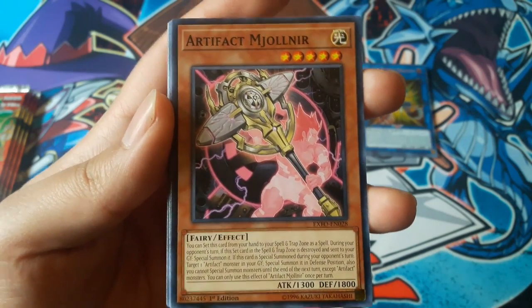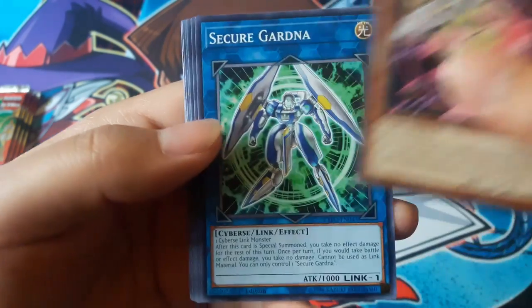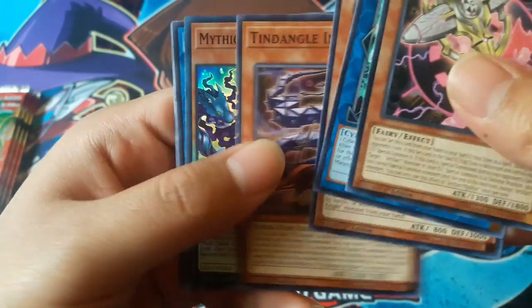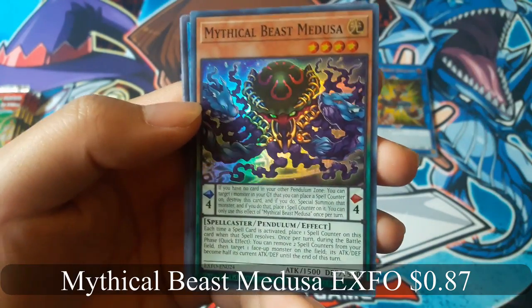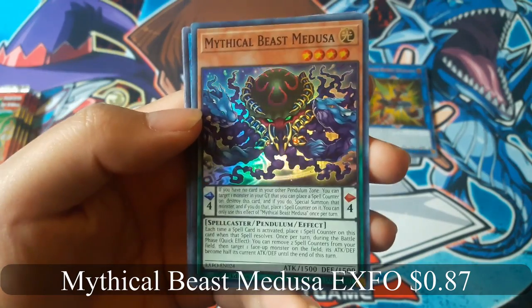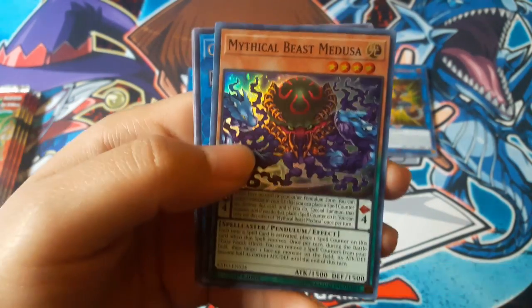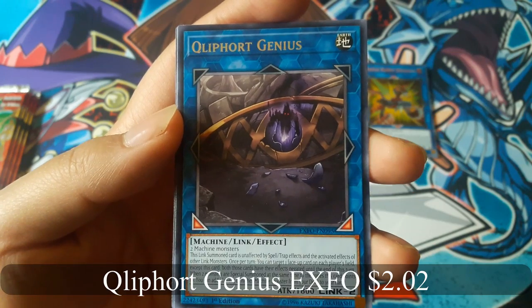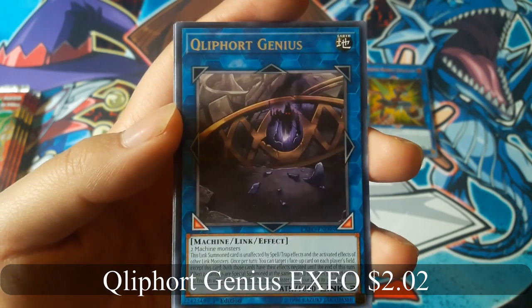Artifact Monia. And Mythical Beast Medusa for a super rare. And Quo Fort Genius for a rare.